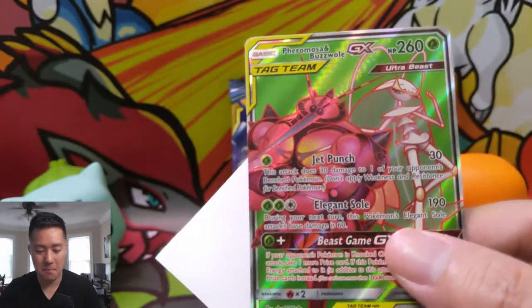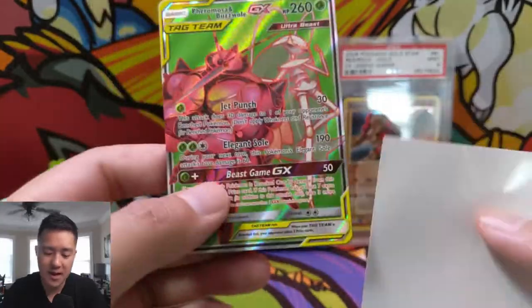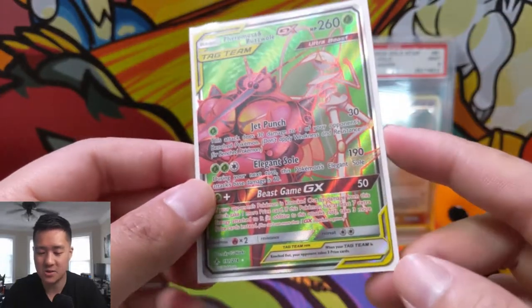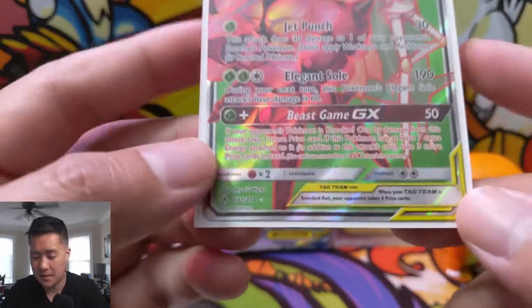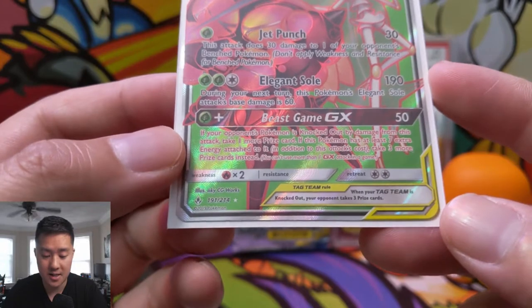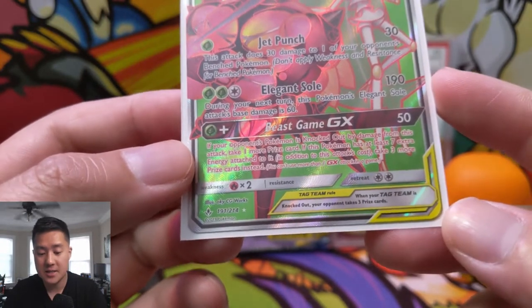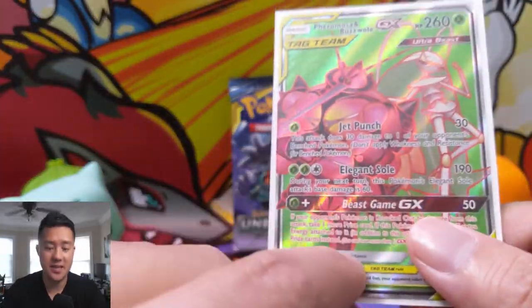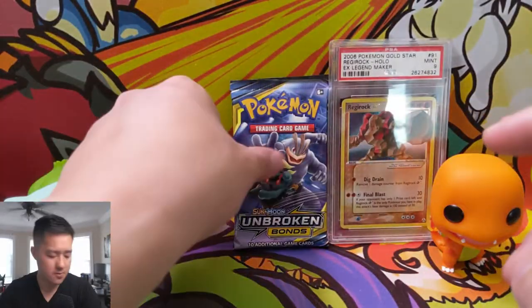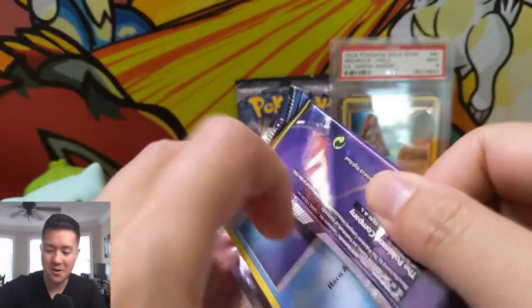Pheromosa and Buzzwole! I feel like if there were more Choice Band-type tools and if this was a Fighting type it would be so much better with Diancy and Strong Energy. The Beast Game attack only does 50 damage which is its weak point, but if you have a bunch of extra energy attached — seven additional ones — you take three more prize cards. Use this on another tag team and it's instant victory. This card is super dangerous, just needs the right support.